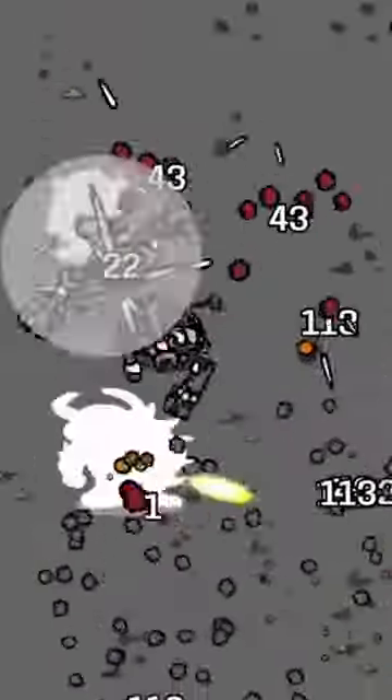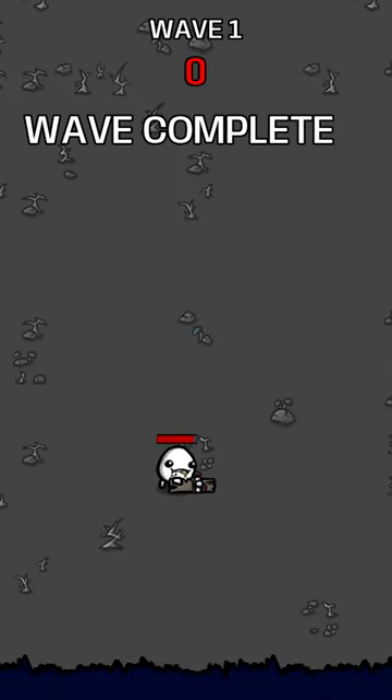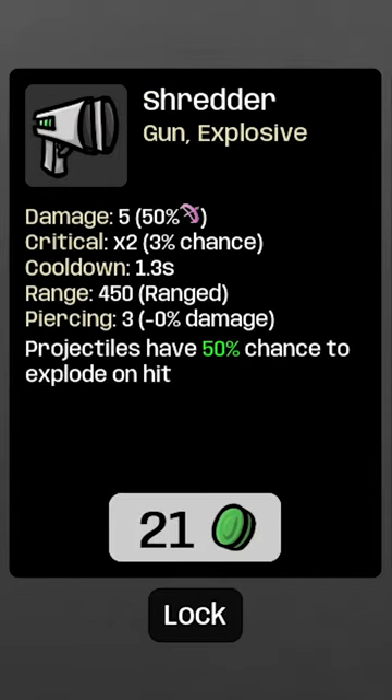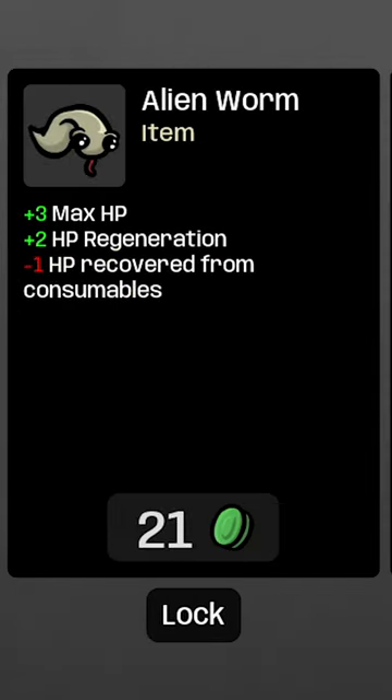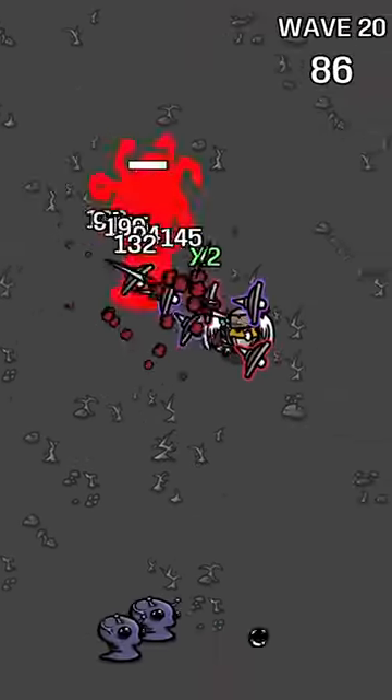While most games go from beginning to end in an endless onslaught of enemies, Rotato uses a wave system to give you some time to breathe between rounds. During this time, you can use the XP you've gathered to level up and spend your money on various weapons and upgrades. There are 20 waves that can last anywhere from 20 to 90 seconds depending on how deep into the run you are.